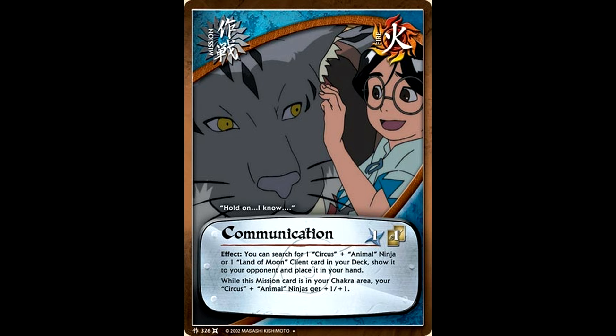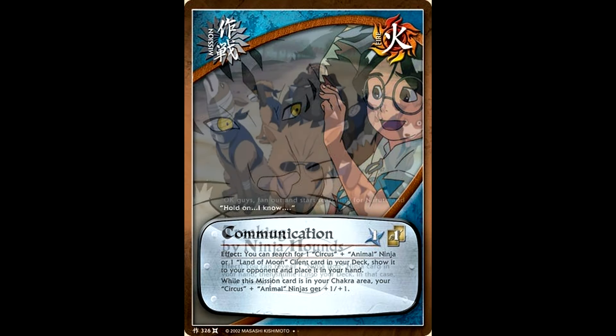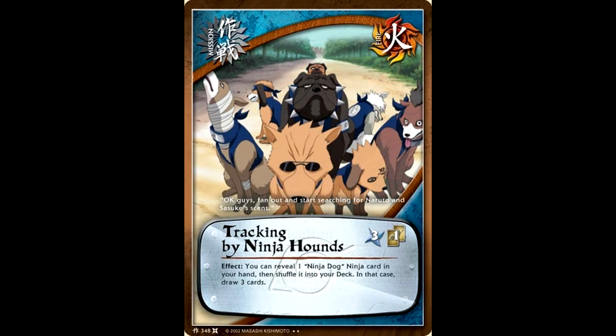The Communication mission card is the primary reason that circus animals were good for your mill strategy, since they could be searched from your deck and got a little power boost while in play. The only unfortunate thing about this card is at some point you are probably going to get rid of it for your Tunneling Fang. The last animal-specific card I want to look at is Tracking by Ninja Hounds — you could show your opponent a ninja dog from your hand and then shuffle it into your deck to draw three cards. This isn't really going plus; you're essentially breaking even, but you're going to have two more chakra to play with when Tunneling Fang comes around.